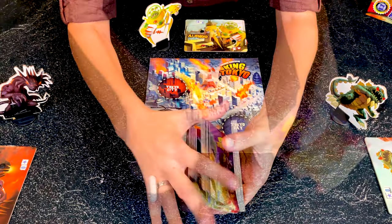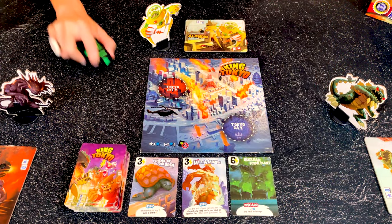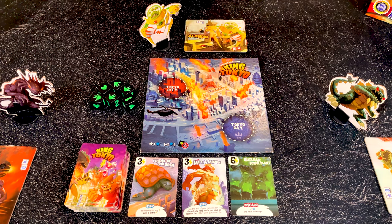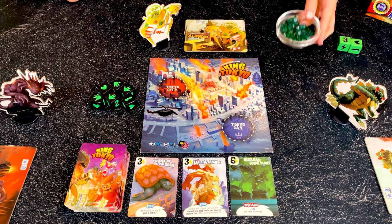Shuffle the cards to form a deck and deal the first three cards face up next to the board. Put the six black dice next to the board and set aside the green ones. Also put the green cubes, called energy cubes, on the side.